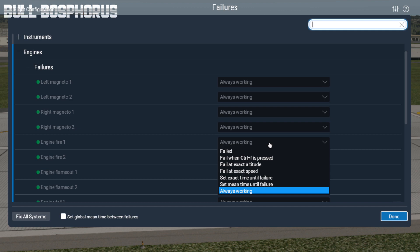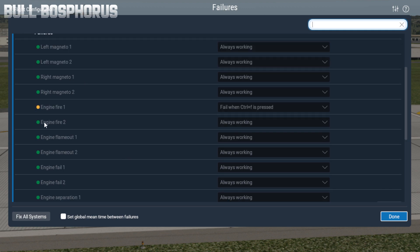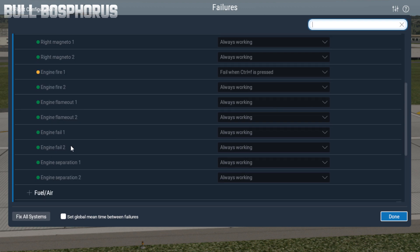On the right side there's a drop-down menu. Click on it and you can see some different selections. I'm using 'Fail when Ctrl+F is pressed', so I'll select that one. As you can see on the left side of Engine Fire One, it is highlighted in yellow — that's ready.